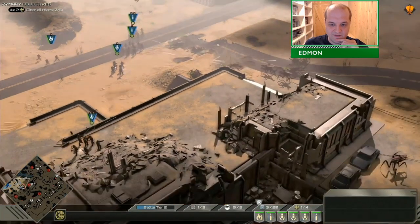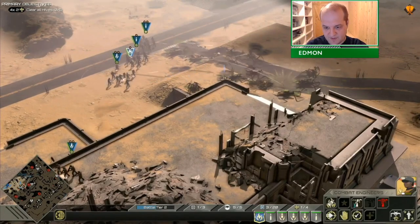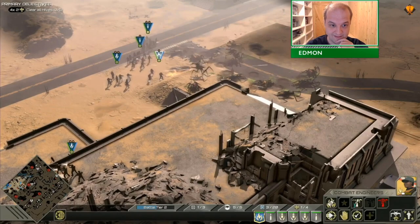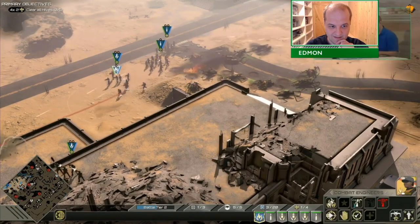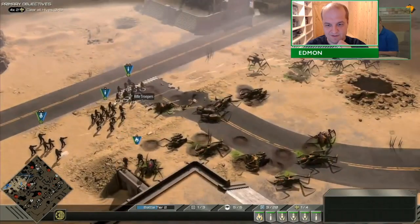So here I'm just pushing forward. Ideally what you'd want to do is put some turrets on this building here, but I was forbidden from doing so. So I was using my engineers to flame push.